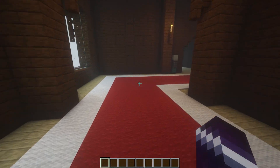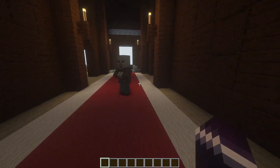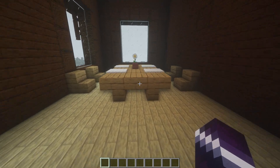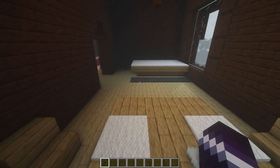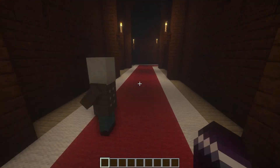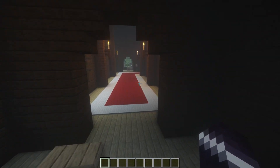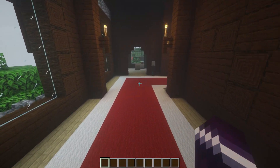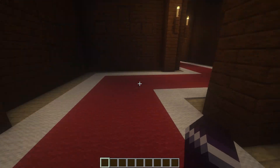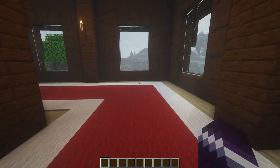I'll be showing you two methods on how to make a cracked Minecraft server. The first one will be for your local network. Let's say you want to have a LAN party with some friends and some of those friends don't own legit Minecraft — you want them to be able to join as well. You can do that by setting up a Minecraft server on your own PC and letting them all join with localhost. The only requirement is that they're all connected to the same network, in the same home on the same Wi-Fi.